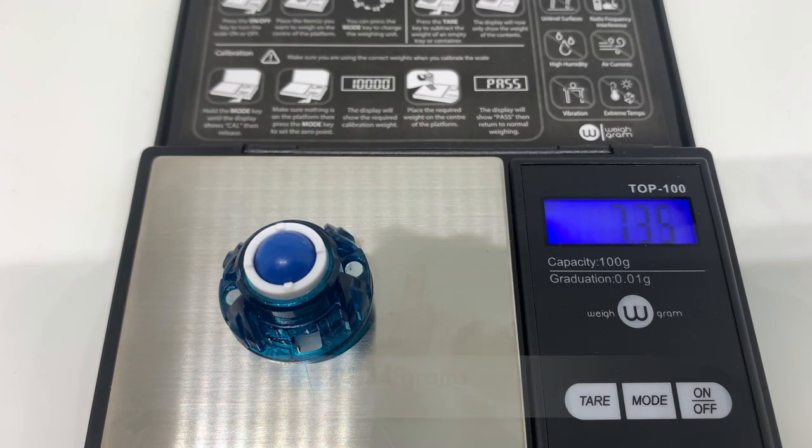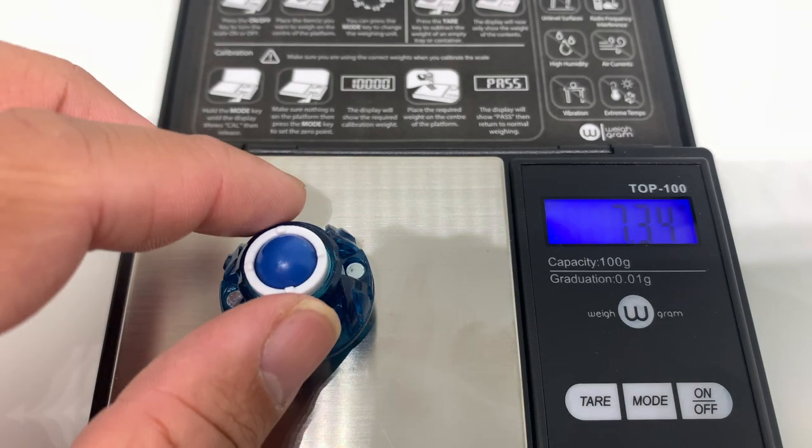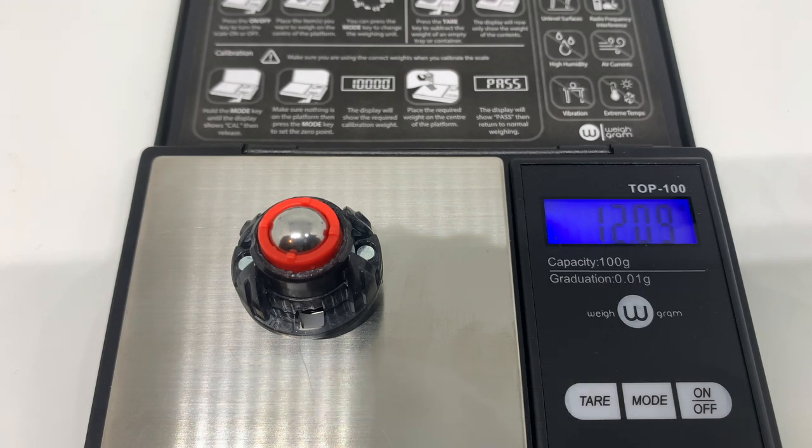The added weight is an advantage to the bey unit the driver is attached to. It is not easily toppled with hits, and the concentrated weight on the bottom of the bey makes it more grounded and more stable.